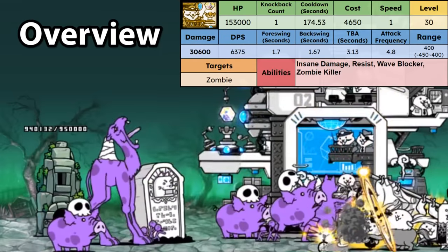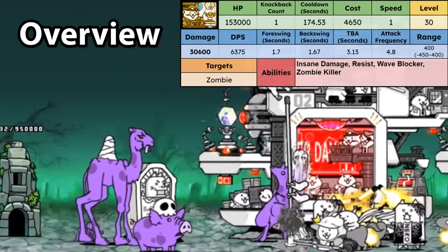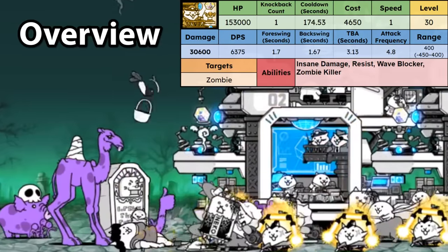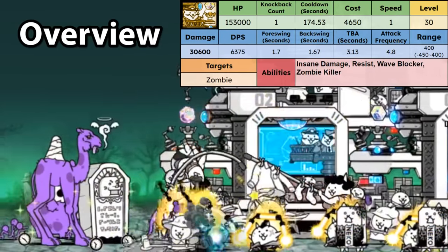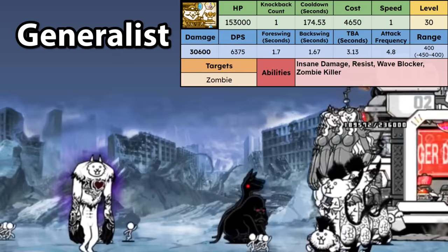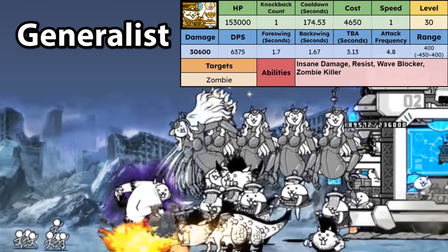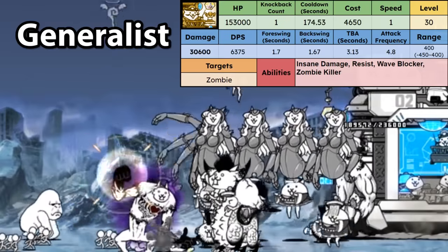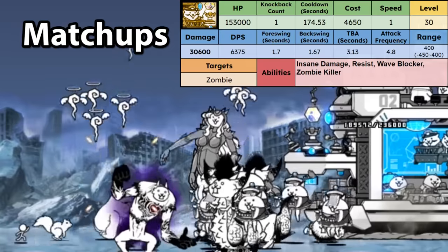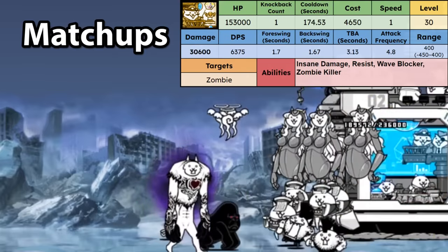Wave Blocker is a pretty interesting addition as well. His 400 range makes sure he's a ranged wave blocker, which can be useful, but if your units push forwards, his one speed makes it so that your units might get hit by the wave if he is stuck behind. Even with those flaws, being a ranged wave blocker is very useful at times. As a generalist, he is very awkward to use due to his KB count of 1 and speed of 1. Long cooldown as with most Iron Legions makes him pretty hard to get back. He pretty much counters the entire zombie race. However, his low speed makes him not the greatest Zamel counter, as it takes ages for Mu to reach Zamel. Wave enemies in general also get blocked pretty well by Pandora.